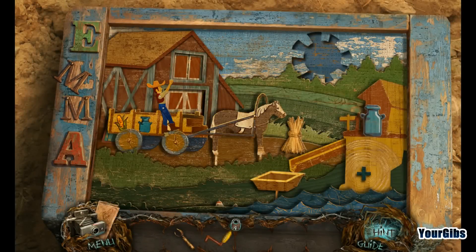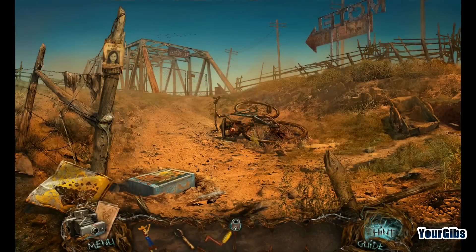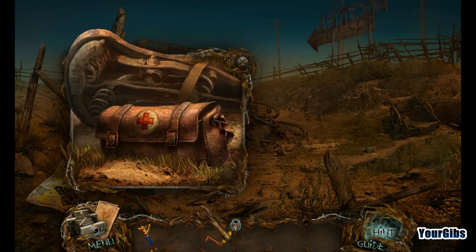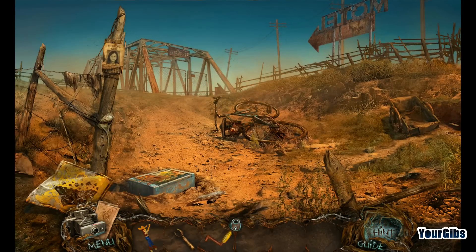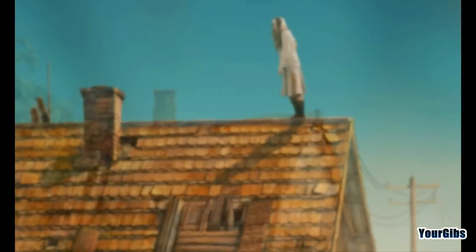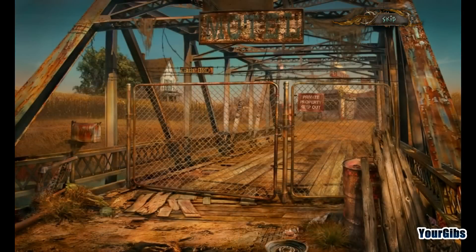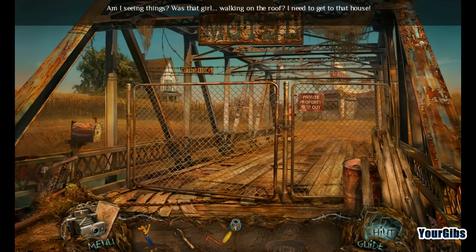I'm not sure if this is all I need here. Where am I supposed to put this — on the pony? It doesn't look like it. These letters are all wrong. So what do I have here? Corn cob handle and a can opener. I probably need some sort of knife. Dollar Bill! Five! This is so creepy. I just got seriously creeped out. Am I seeing things? Was that a girl walking on the roof?